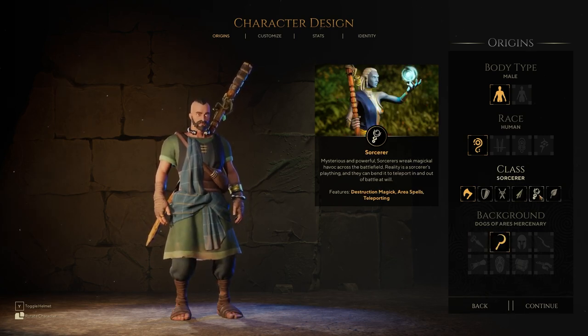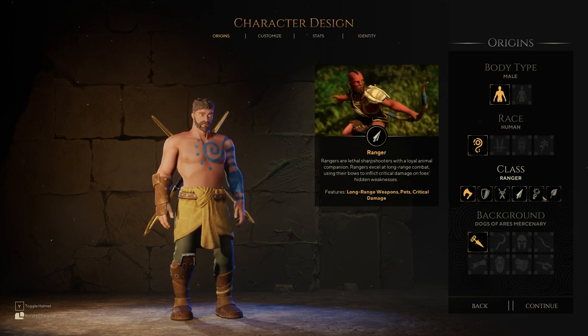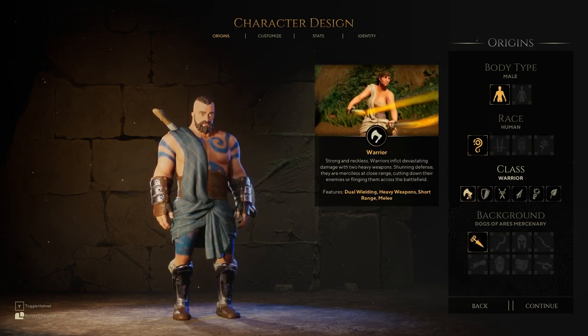Sorcerer: mysterious and powerful. Sorcerers wreak magical havoc across the battlefield. Reality is a sorcerer's plaything — they can bend it to teleport in and out of battle at will. Teleportation is just one of their main features. Destruction magic, area spells, and teleportation. Finally, the Healer. Healers call upon the spirits of the earth to heal and strengthen allies or weaken foes. The healer is the beating heart of any party. Features: healing, buffs, and debuffs. I find it interesting they kept the class names completely straightforward — Warrior, Guardian, Rogue, Ranger, Sorcerer, Healer. They don't fluff up the names. I think that's kind of cool.